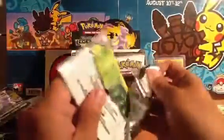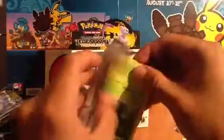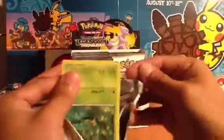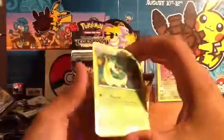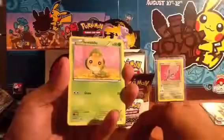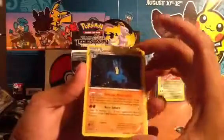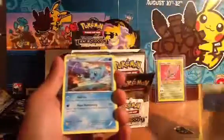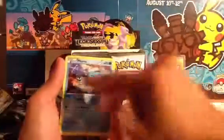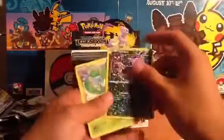Another Zekrom pack. These things are kind of hard to open. We got a Servine, Jirachi, Snivy, Sewaddle, Zorua, Dewibble. Ooh, very awesome — I love Lucario, I think it looks pretty sick. We have a Phony. That's where the little Trubbish is back there too. Shiny Collection Purloin and a Shiny Collection Servine. Kind of sucks, but oh well.